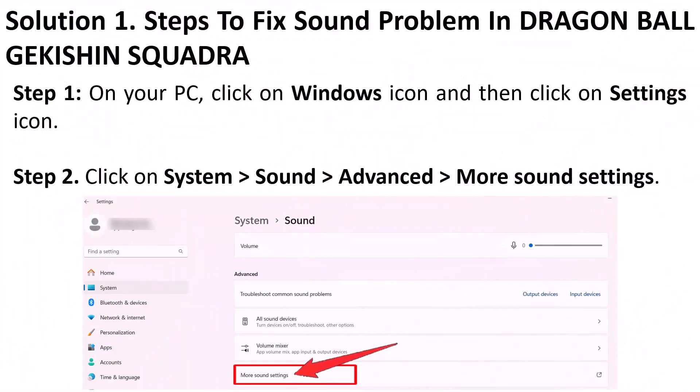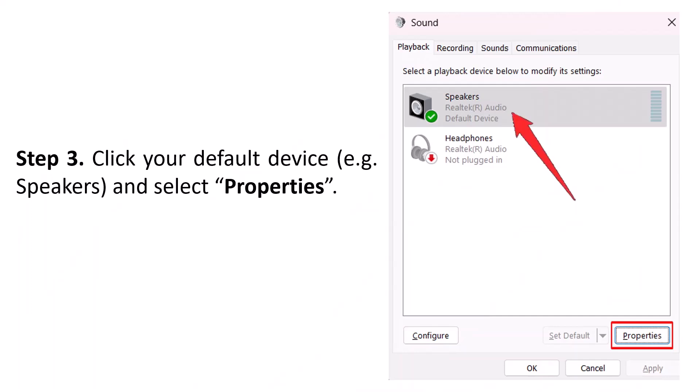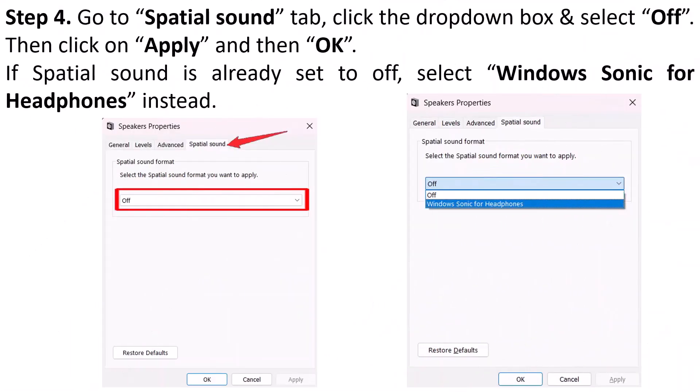The first solution: on your PC, click on the Windows icon and then click on the Settings icon. Click on System, then Sound, then Advanced, and go to More Sound Settings. Click your default device — for example, Speakers — and select Properties. Go to the Spatial Sound tab and click the drop-down box and select Off, then click Apply and OK.